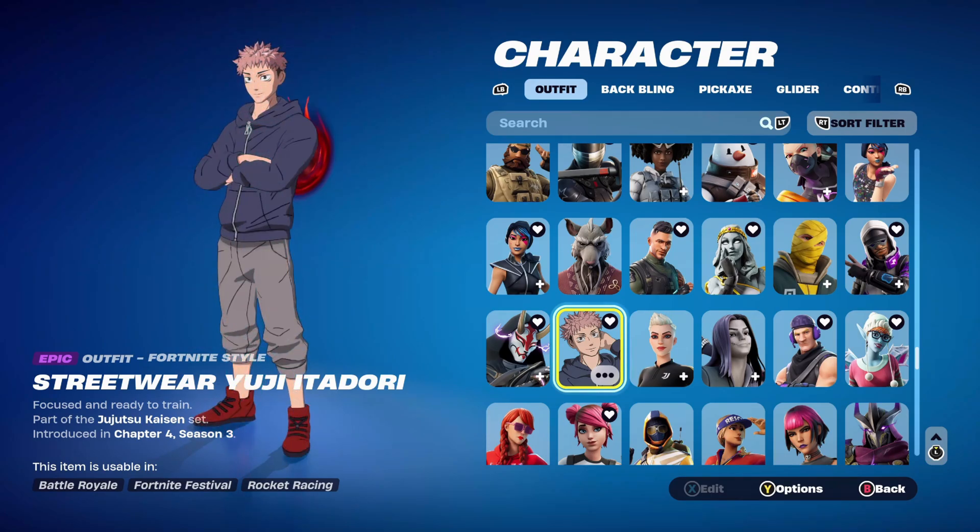This skin is part of the Jujutsu Kaisen set, introduced in Chapter 4, Season 3, and could be obtained in the Breakthrough Cursed event. If you gained enough Cursed Energy and had the premium pass or premium tier — 1,000 V-Bucks, similar to this season with the TMNT — you'd have this skin and the Everskin. You could also buy it in the item shop for 1,500 V-Bucks, or buy the Yuji Itadori bundle for 1,900.